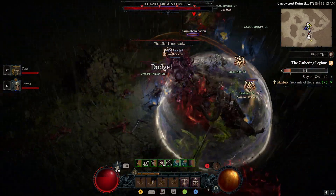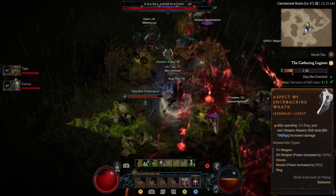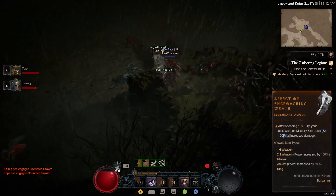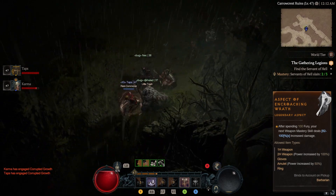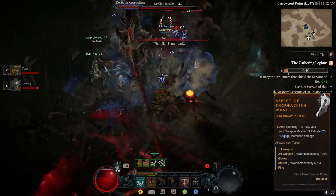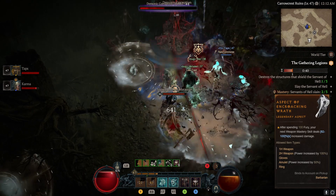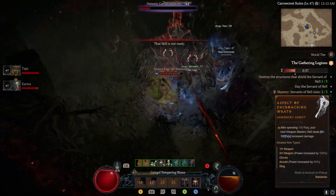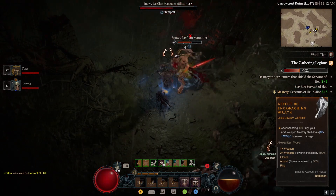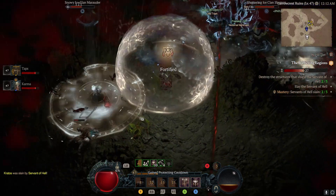Securing the 8th position, we introduce the aspect of Encroaching Wrath, a real powerhouse in the barbarian's offensive capabilities. Every time you use up 100 of your fury, your next weapon mastery skill comes supercharged, dealing a staggering 82% extra damage. That damage boost can ramp up to a full 100% — your weapon mastery skill can deal twice the damage just by spending some fury. The sheer speed at which those hefty elite enemies will hit the ground will be quite a sight from the moment you adopt this aspect.